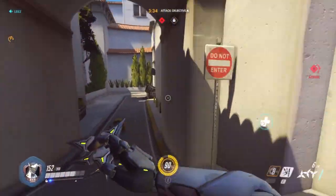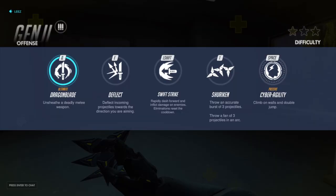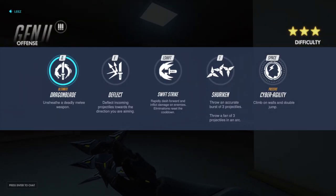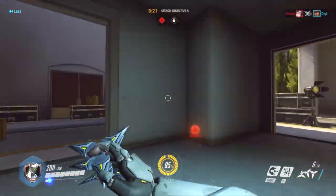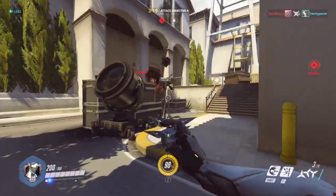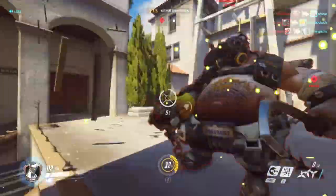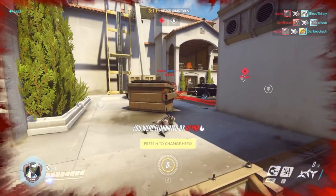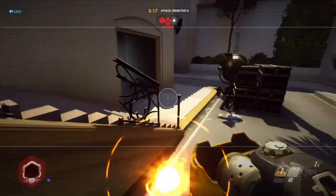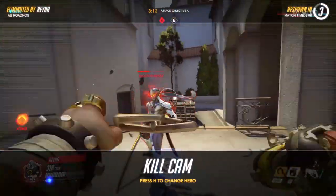We're going to keep distance. Let me explain another ability: Swift Strike on the left shift key — you rapidly dash forward and inflict damage on enemies. If you kill an enemy it resets the cooldown of the ability, which is bloody insane. We try to use it but the Roadhog hooks us in — oh my god that was crazy!